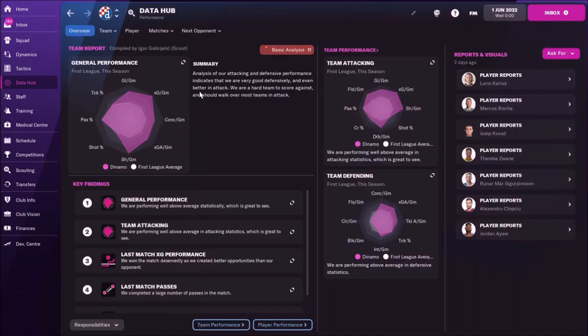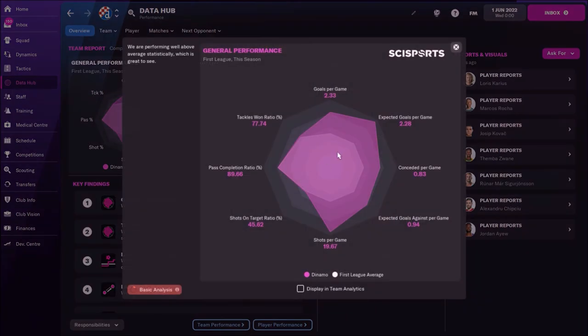Now I will check the general performance with this tactic. We are scoring 2.33 goals per game, conceding 0.83 — so this is not bad. Pass completion ratio is almost 90%.